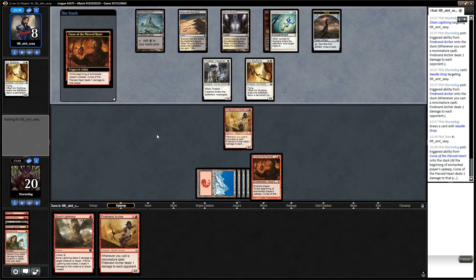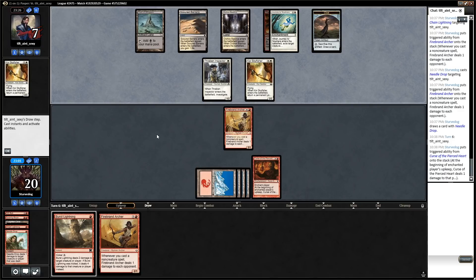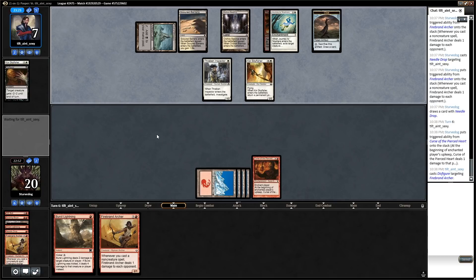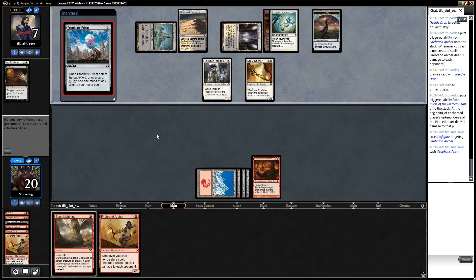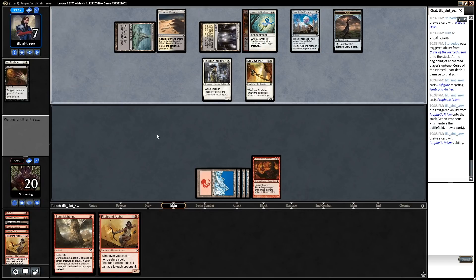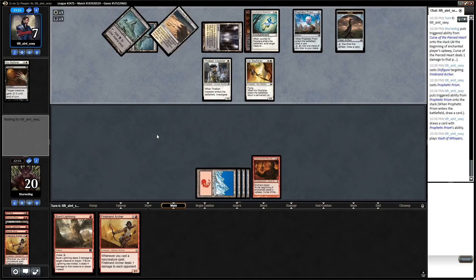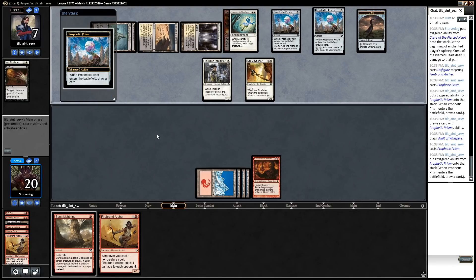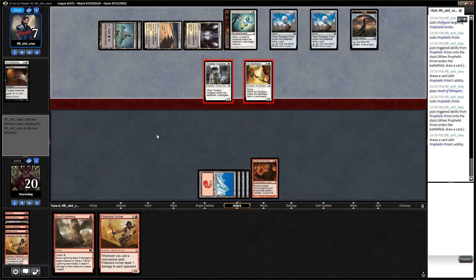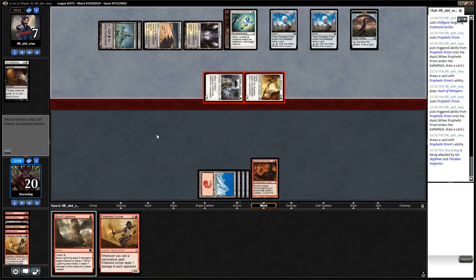It's funny because they printed a lot of cards and Pauper's a lot different now. Back then it was just all Delver decks and Storm decks, and now there are just so many different decks - it's kind of crazy to think about. Looks like he's gonna kill my guy. I've actually seen this list before, pretty cool deck. I don't know exactly what they play - maybe Battle Screech? He doesn't really have that fast of a clock on me, so I'm pretty comfortable we'll be able to win this one.